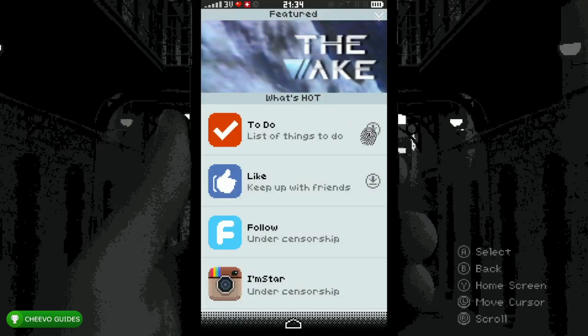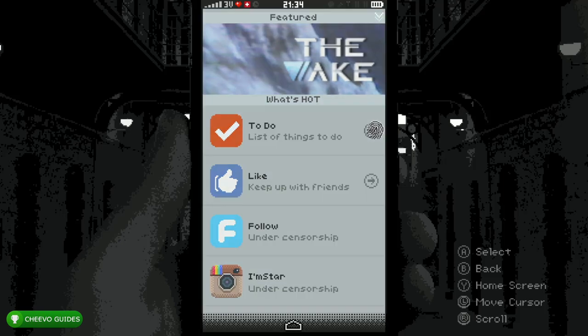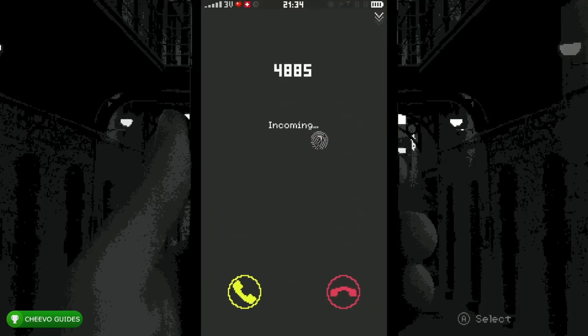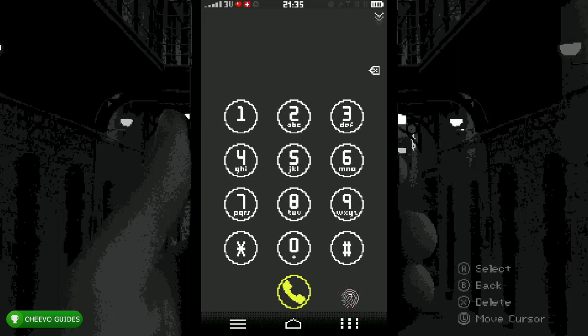After you unlock the phone, press the Store icon. You're going to download the To-Do app and the Like app. After that, start up the To-Do app — it's going to show you how to use the app. Go ahead and slide through the different tabs. You're probably going to get a call; you cannot ignore this call, so go ahead and just answer it.